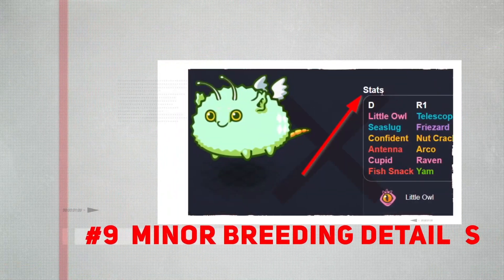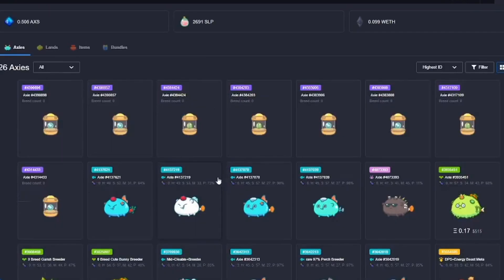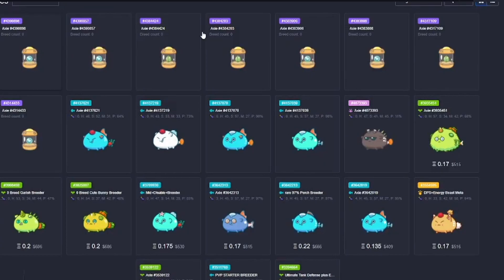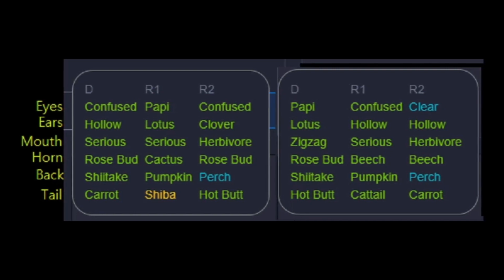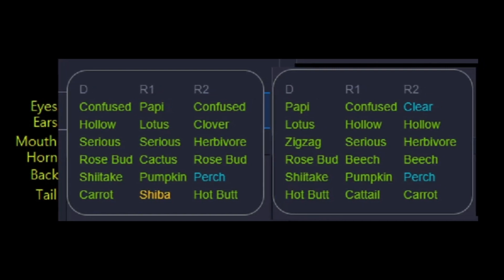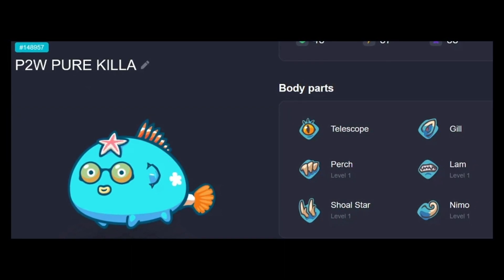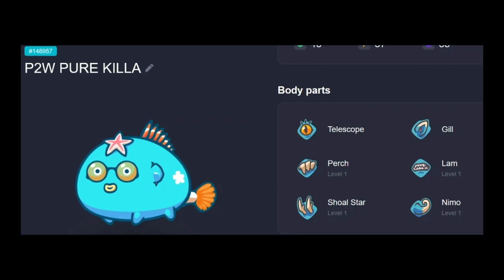Tip 9: Minor Breeding Details. Breeding price goes up every time you breed an Axie. Also, you cannot breed a parent Axie with their offspring — mom or dad cannot breed with their children — and sibling Axies cannot breed with each other either. This is a feature that prevents overly easy breeding. The cost of breeding also helps stabilize the economy and prevents an oversaturation of low-quality Axies on the market.